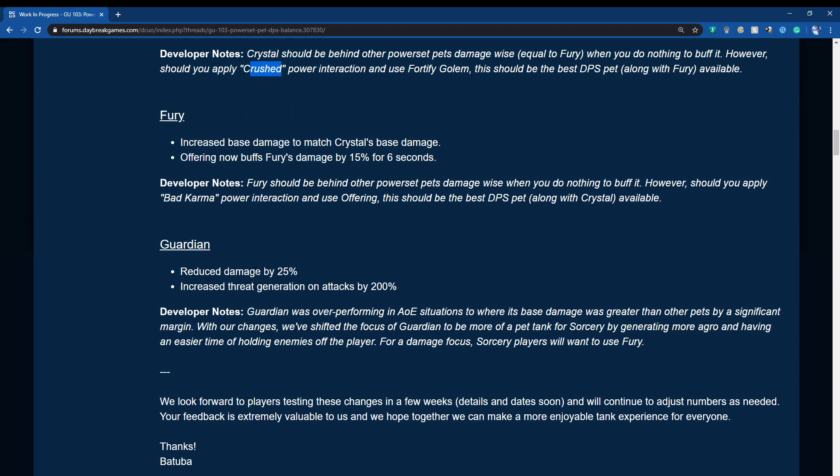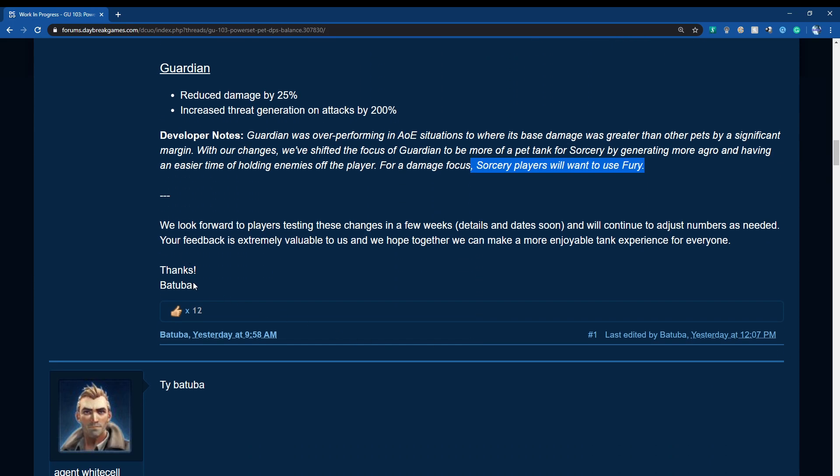For Guardian: damage reduced by 24-25 percent, but threat generation on attacks increased by 200 percent, since the Guardian would die very quickly before. Guardian was over-performing in AoE situations where its base damage was greater than other pets by a large amount. The focus has shifted to make Guardian more of a pet tank for Sorcery — generating more aggro and holding enemies off the player more easily. Damage-focused players will want to use Fury instead.